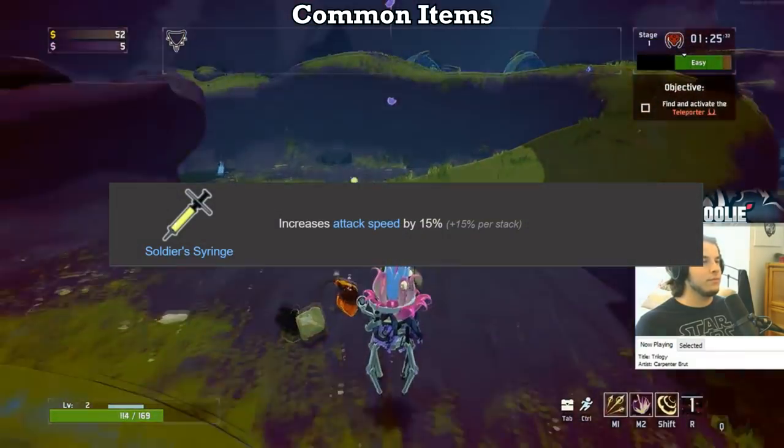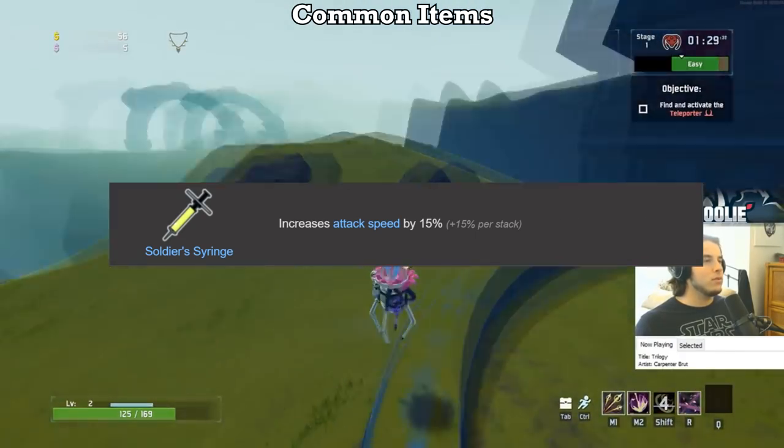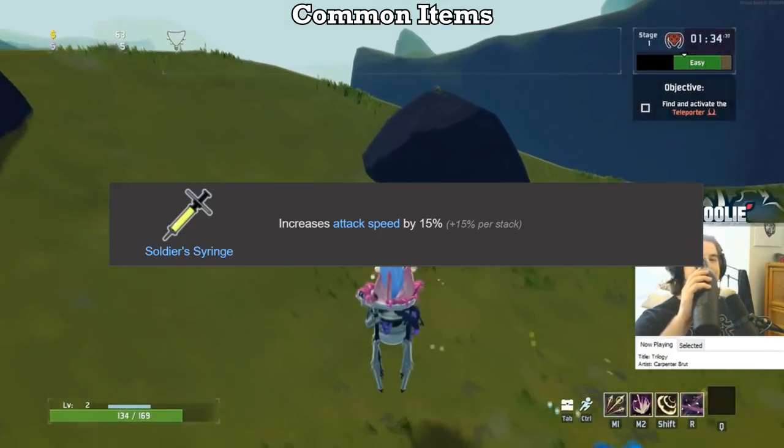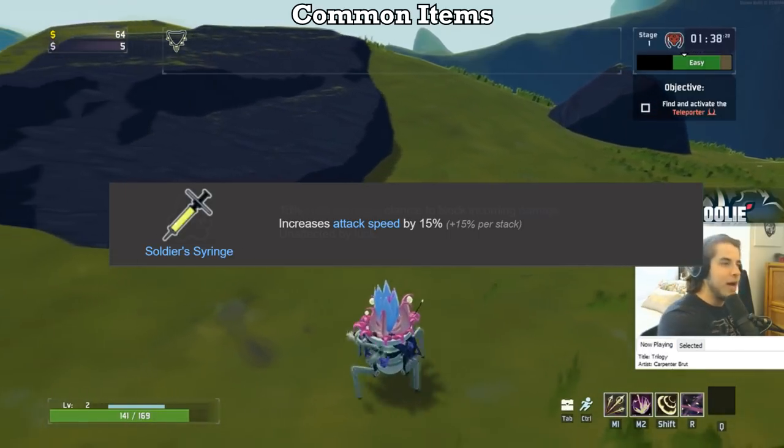Starting off, we have the Soldier Syringe. I'm going to give it an A. Attack speed is very useful, but in my experience, having Predatory Instincts, Zerkopauldrons, and the newly added Warhorn are more efficient, meaning I usually stop at around 10 syringes in any run. Still a great item, but not quite worthy of an S.